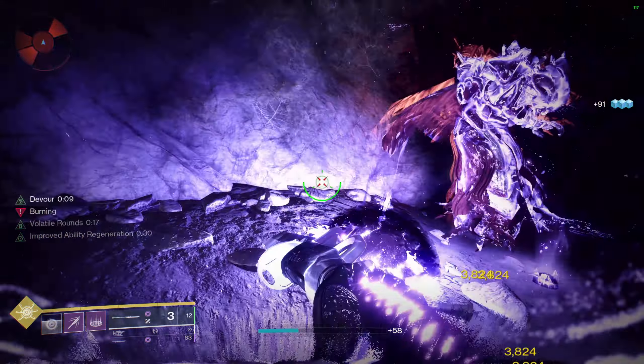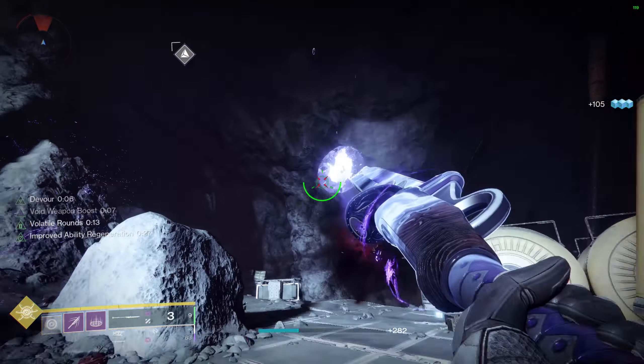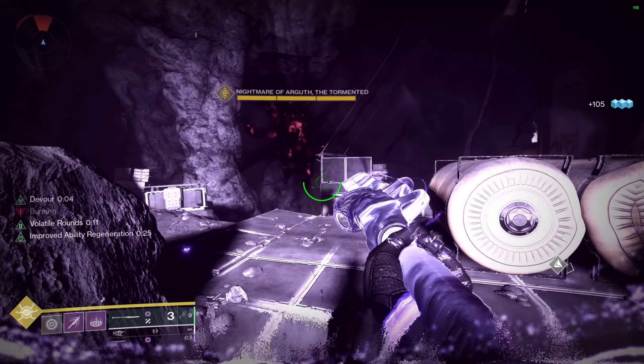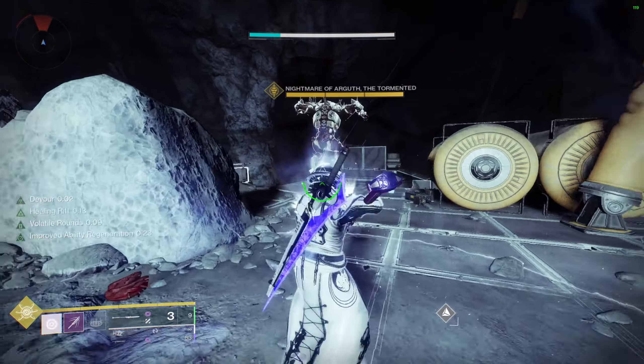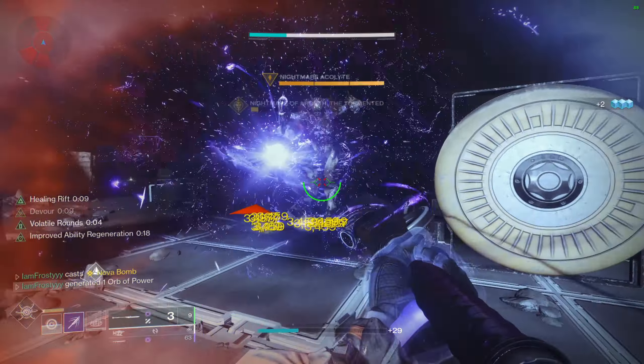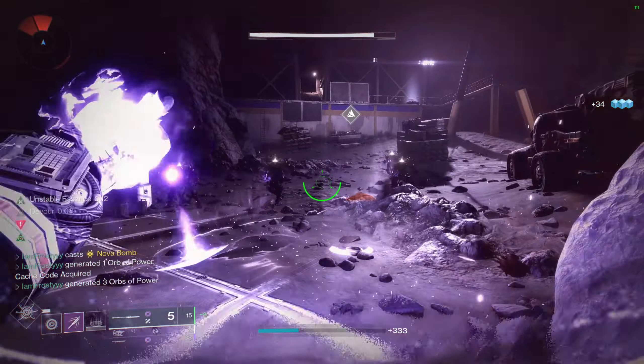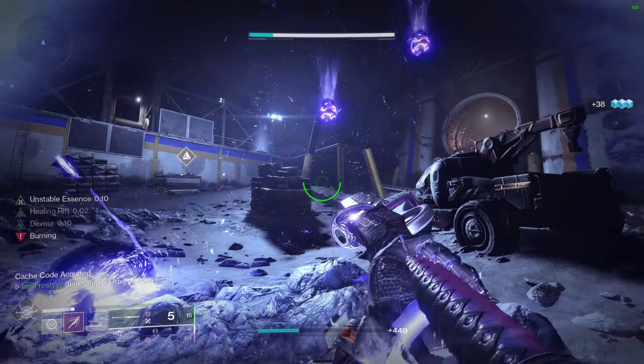On the class item, if you want to use the glaive I also recommend Suppressing Glaive — it was actually banned in the day one raid race because of how good it is. You also want to make sure you have another solar affinity armor piece to be able to slot in Bomber and Bountiful Wells. Bomber allows our grenade to come back even faster, and Bountiful Wells is really good because it allows us to spawn even more wells every time we throw our grenade and get kills with them.